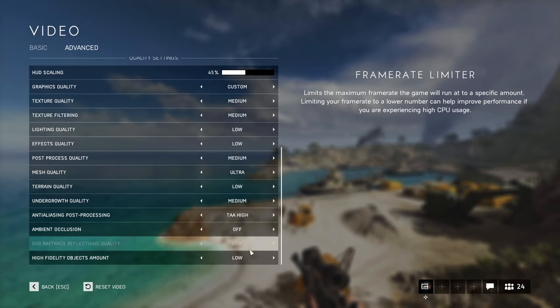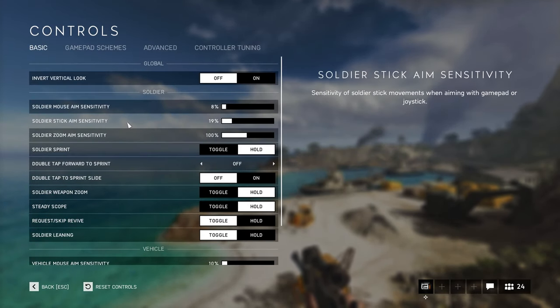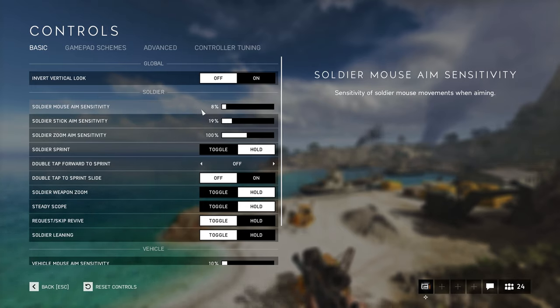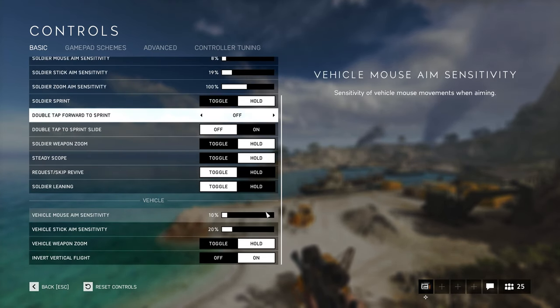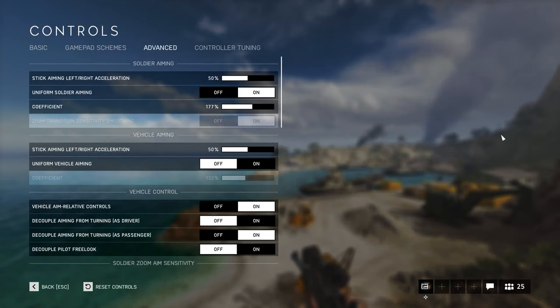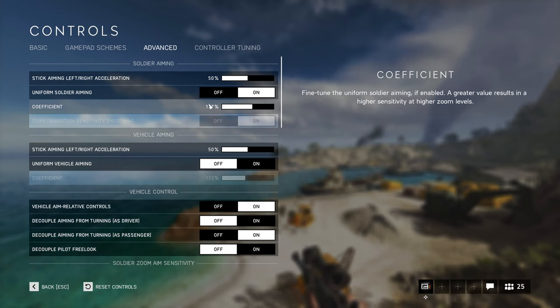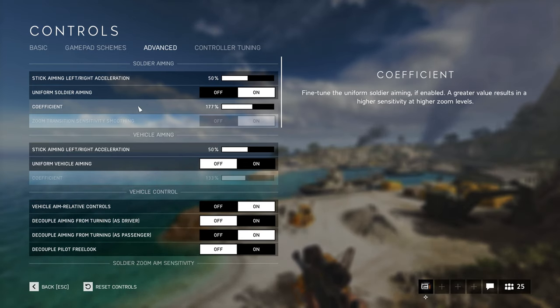Moving to controls — I'm using almost all default. My sensitivity is 8% with a DPI of 1800. Double tap to sprint slide, you should turn that off. Vehicle mouse aim sensitivity is 10% but I don't use vehicles much so it's not very relevant. In advanced controls, the coefficient — you should use 133% or 177%. I recommend going 133% or 177%.